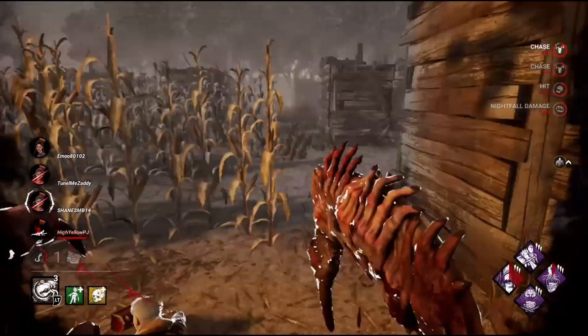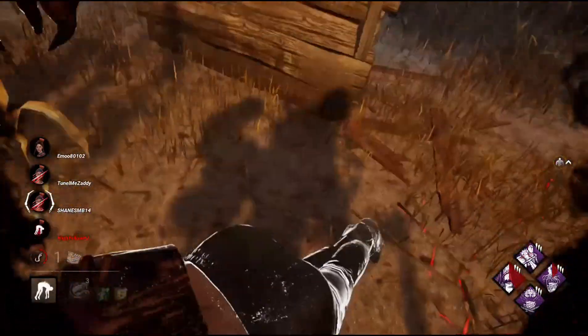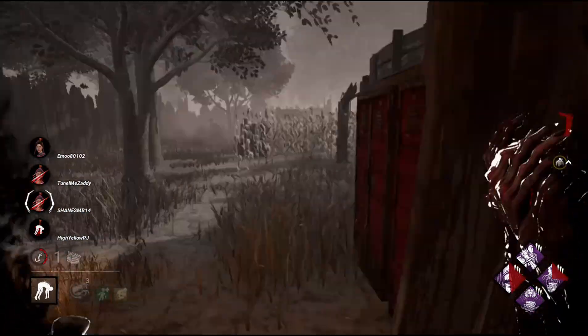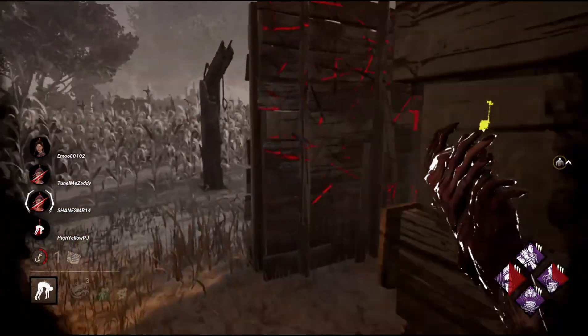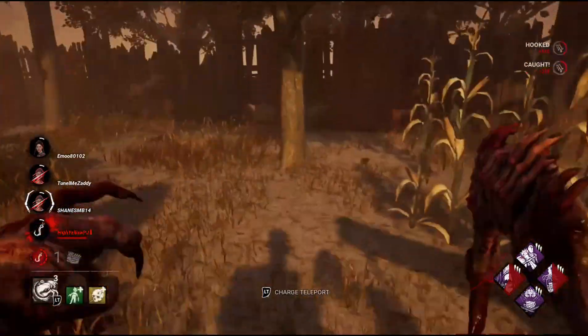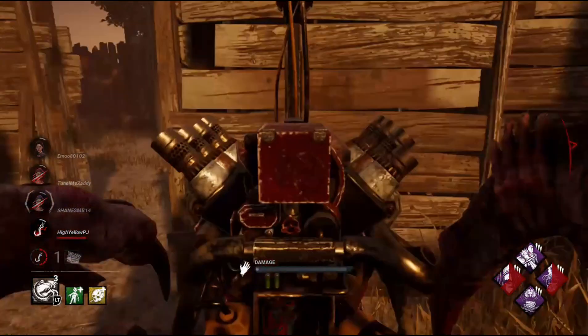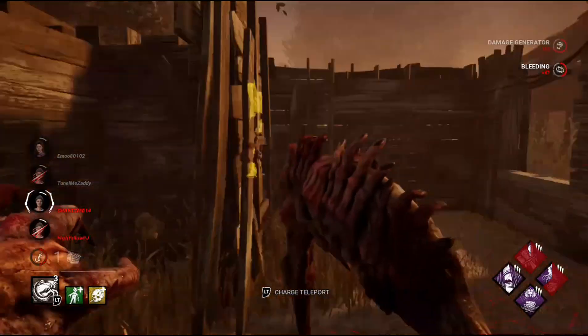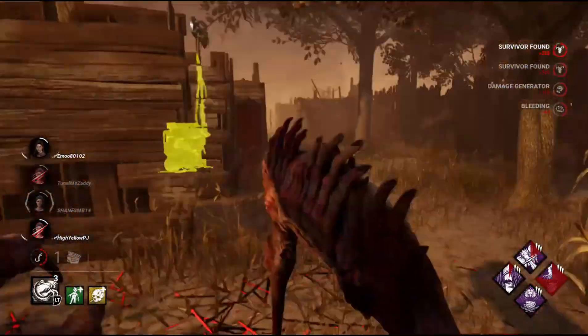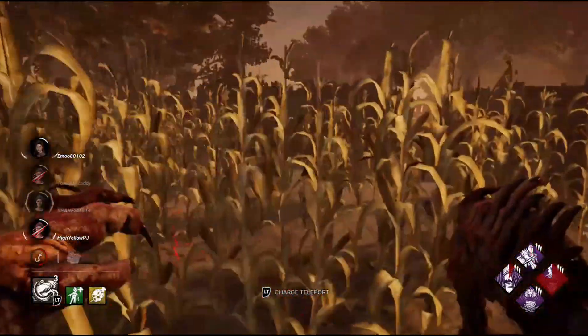That's the beauty of Eruption right there — how it regresses something you've already hit, like a generator you've already hit. While these two are trying to put pressure with the unhooking and everything, I'm trying to put pressure with generators in general. Trying to keep them off it.